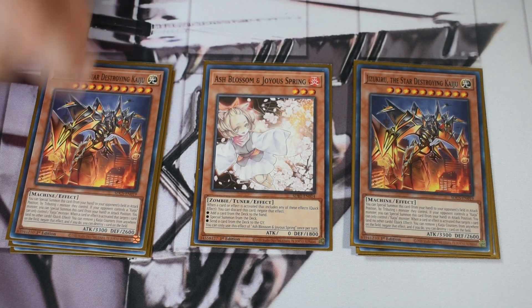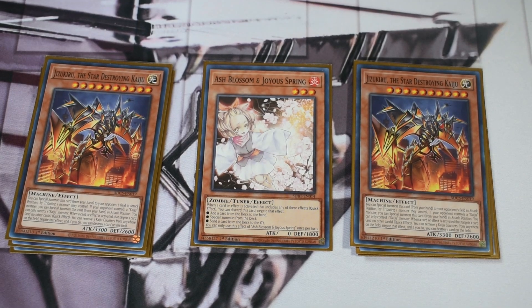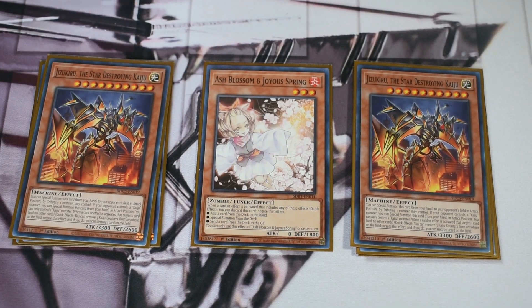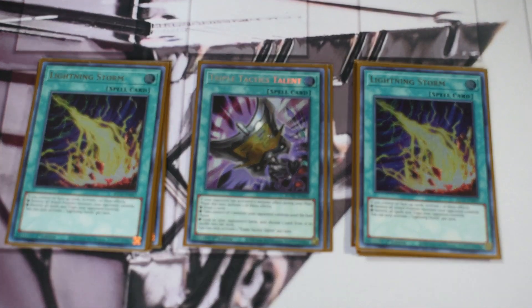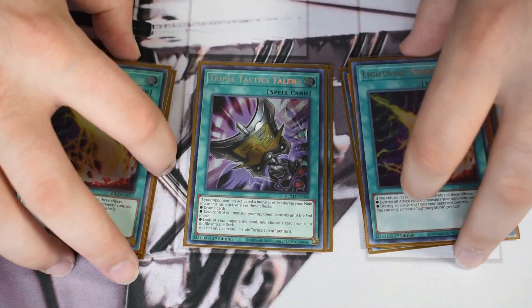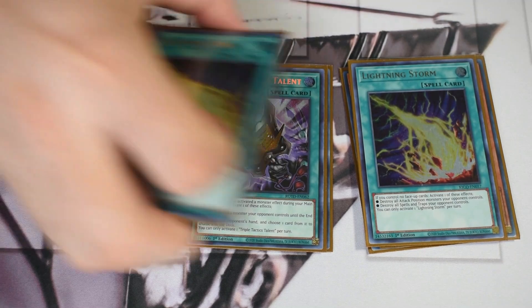For Kaijus you can do any assortment. I'm doing two Thunder King and two Jizukiru — the two biggest ones, both 3300 ATK. When Makankos are equipped with something they can't be targeted, don't die by battle, and your opponent takes the battle damage — so you give them a Kaiju, summon two or three little Makankos, crash in, and deal damage for game. Talents is the 40th card and double Lightning Storm could be Duster, Herald of the Abyss, Thrust, or whatever board breakers you prefer.